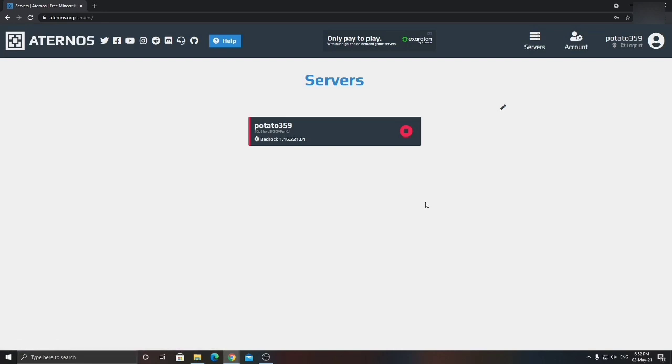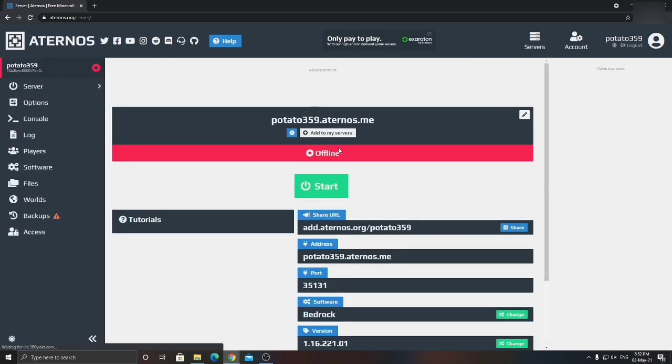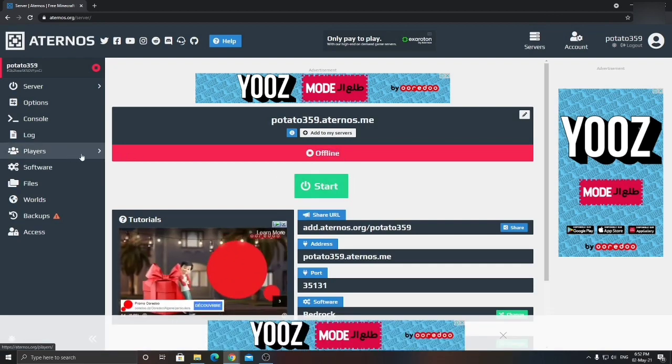Here we are after logging in. As you can see, this is the stop sign — it means my server is not running right now. I only have one server, so click on that and it's going to say 'Offline.' Before clicking Start, you have to make yourself OP.